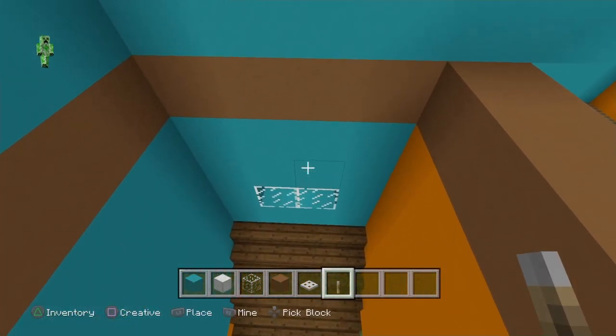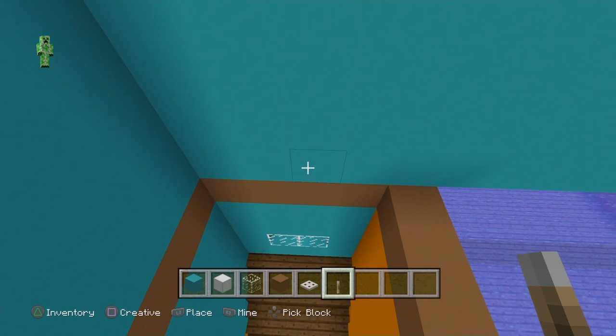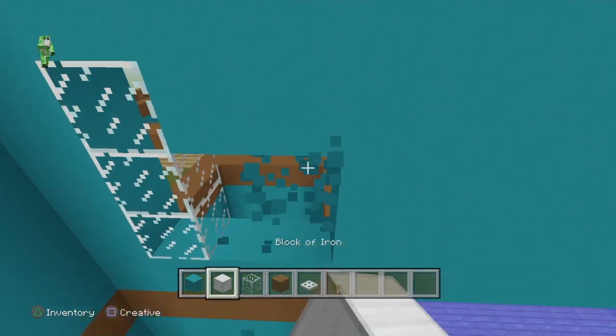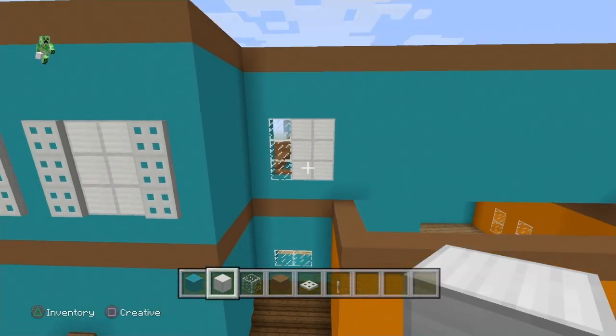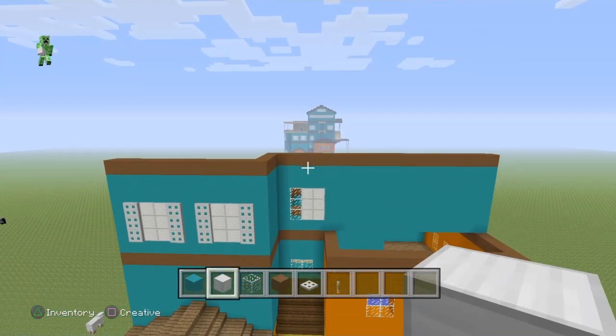We're going to move on over here, and right above this glass we're going to go up one block. Once we hit the brown we're going to break three blocks for glass, and then beside that we're going to break over two blocks and use iron blocks beside the glass — just to look a little unique, it makes it look a little different, just like over there.